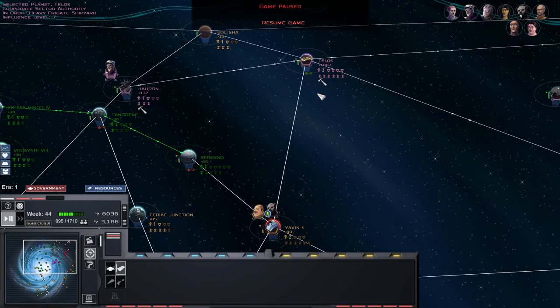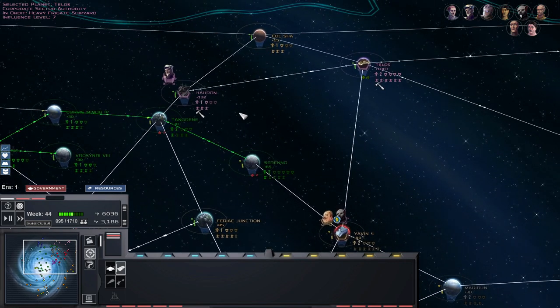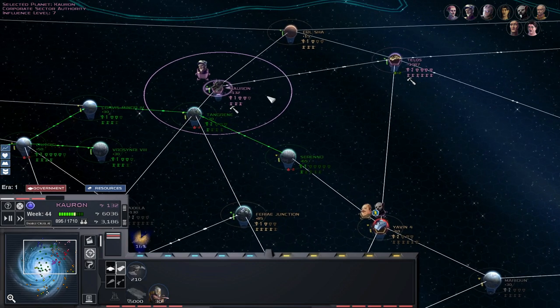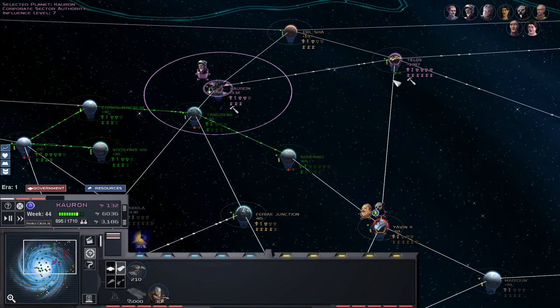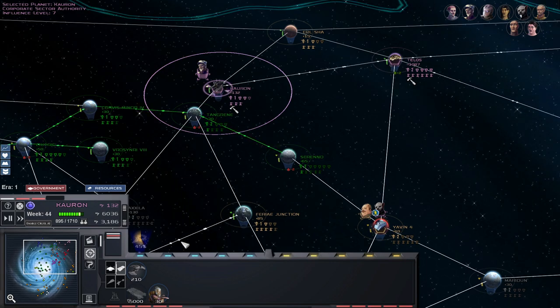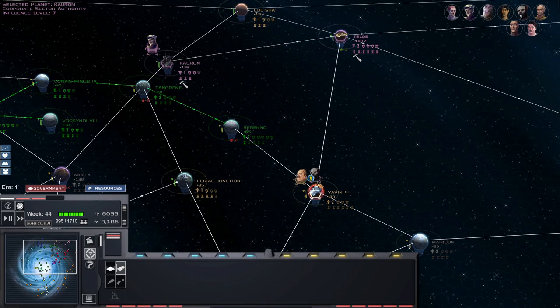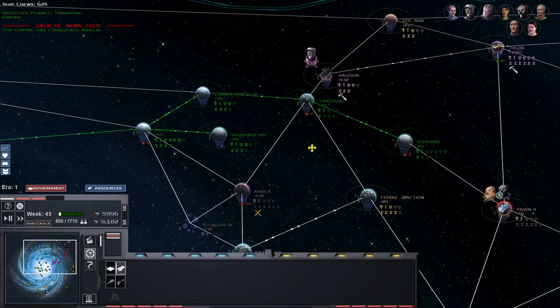Hello folks and welcome back to our playthrough of the Corporate Sector Authority. We're making progress overall - very slow progress, but still progress, so I'll take what I get. The Empire does have a group of heroes roaming around though, and they have caused some issues to some of our forces. Zinj has also been going around and causing some trouble for the Empire, so not entirely sure how all of this is going to go.